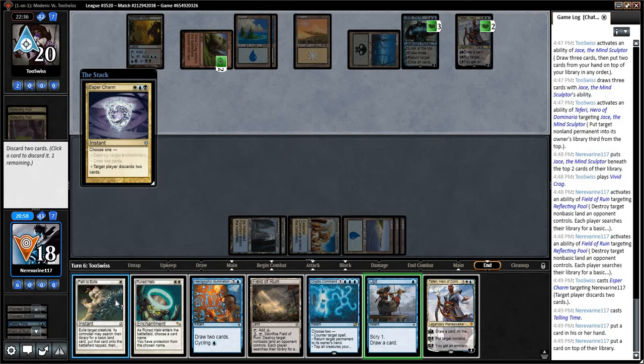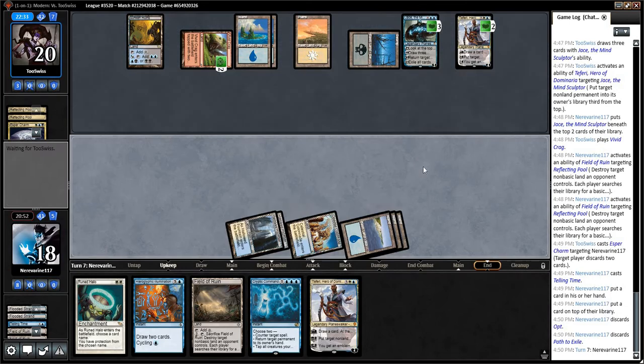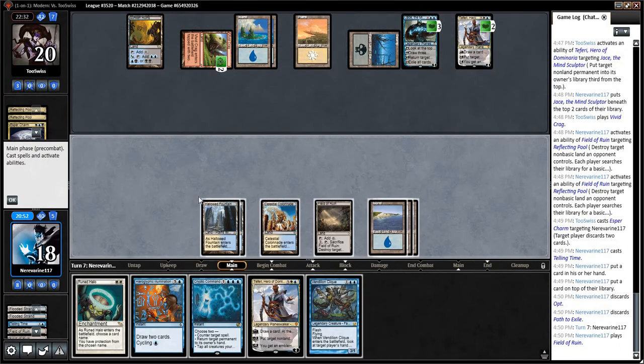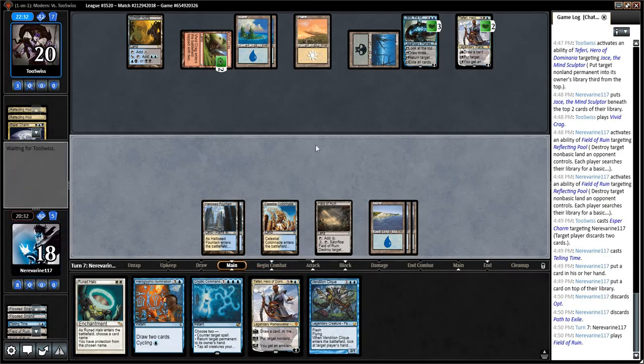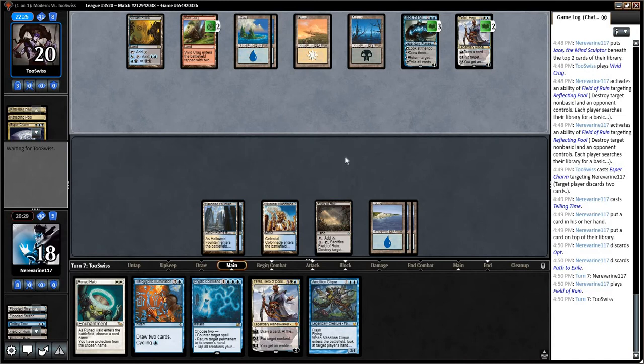Maybe Path — I guess we get rid of the Path. So we play Teferi, dunk their Teferi. Although they still have Cryptic Command mana up so it's not even very likely to resolve. If we play Clique, we could protect our Clique. Why don't we plan on doing that? Although I'm sure they have Fatal Pushes and Path to Exiles.